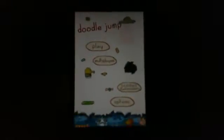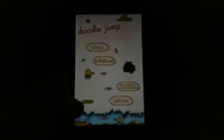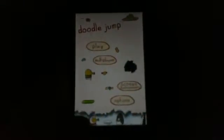Doodle Jump has different themes you can choose. There's the original, and at the bottom you can see there's a snow theme, a Halloween ghost theme, a jungle theme, a space theme, a soccer theme, an underwater theme, another scary theme, Easter, and winter.